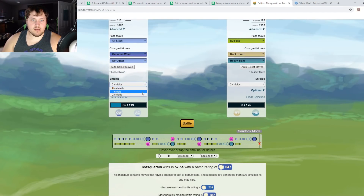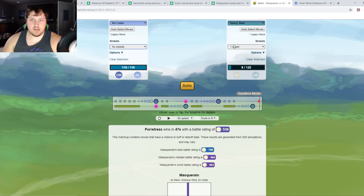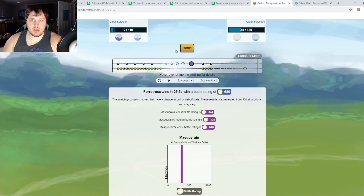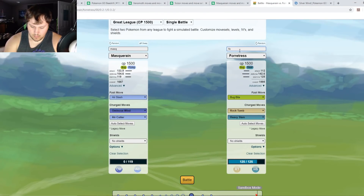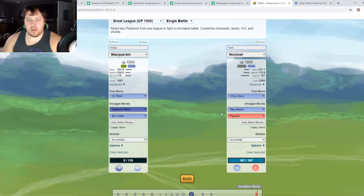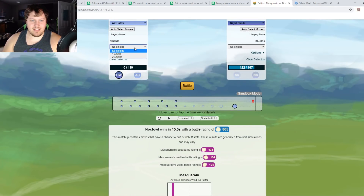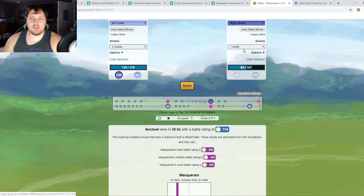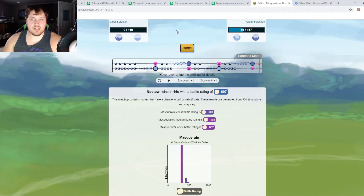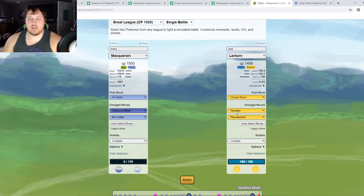Masquerain versus Forretress: with two shields Masquerain wins. With one shield Masquerain loses, and with no shields Masquerain loses — that makes sense since Forretress would likely run Rock Tomb. Against Noctowl: this actually shouldn't be a good matchup when I think about it. Wing Attack just kills it — that's a definite no-go.